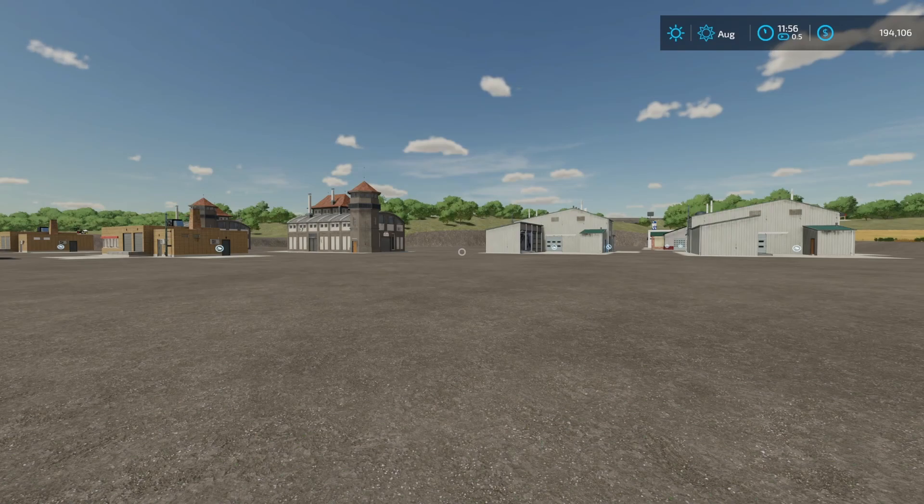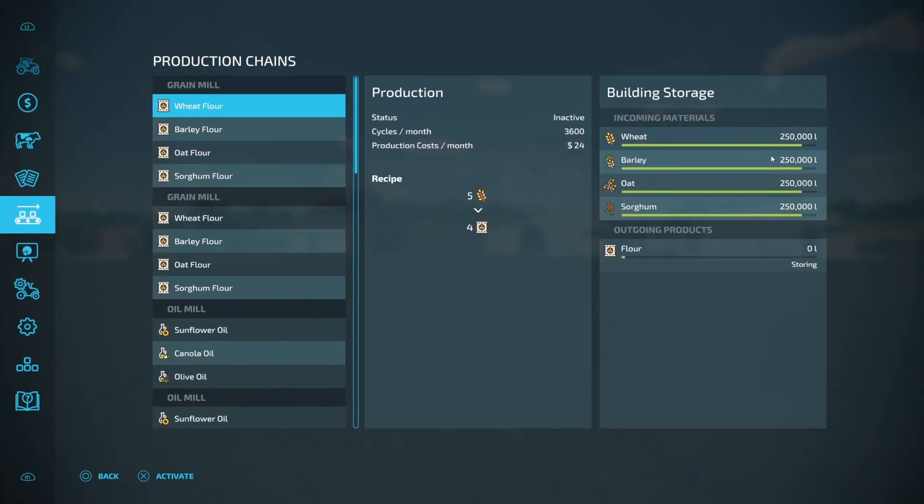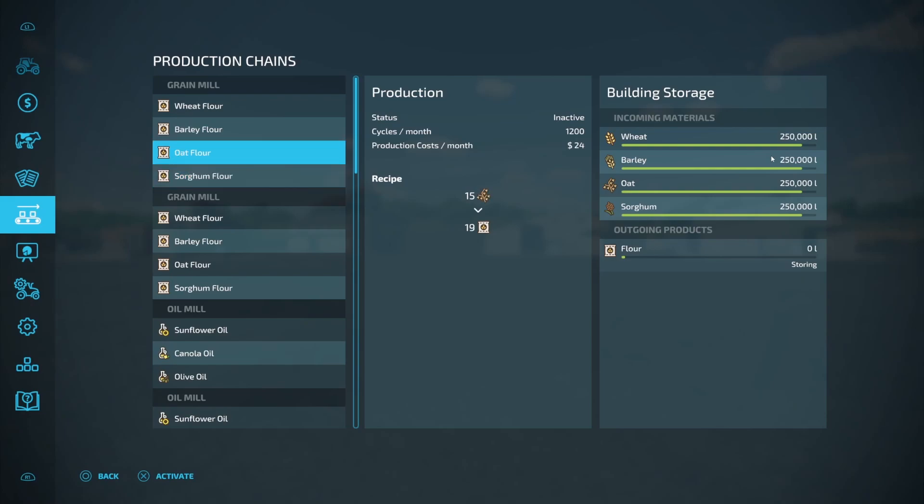Let me go ahead and show you here on the menu exactly what I'm talking about. If we look at the grain mill here, you can see that you can run a wheat flour, a barley flour, an oat flour, and a sorghum flour, and you can run all of those at the same time. We did a previous video where we saw that you're going to get the full capacity of that recipe — it's going to run the number of cycles that it says: 1,200 on this one, 1,200 on that one, 600 on this one, and 3,600 on this one. All of those are going to run at full capacity every month as long as you have the product in there that you need.